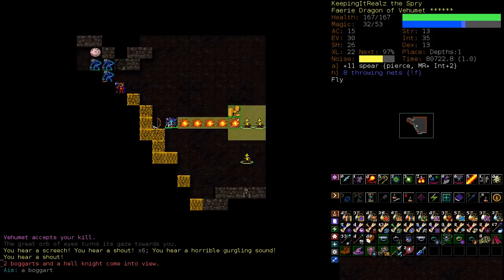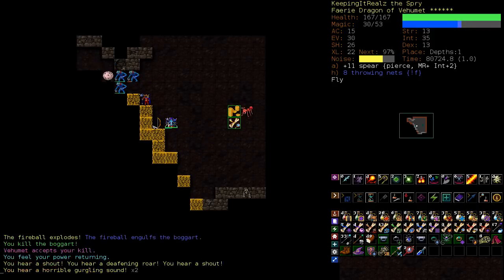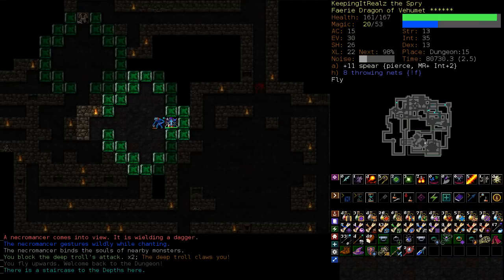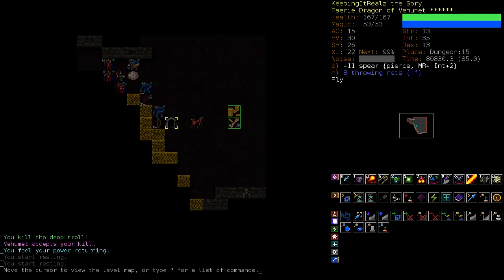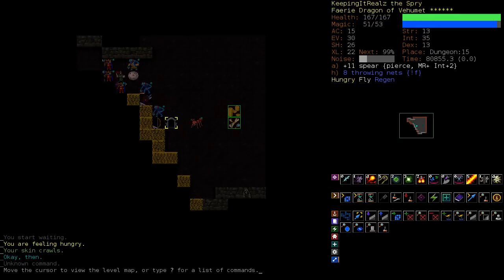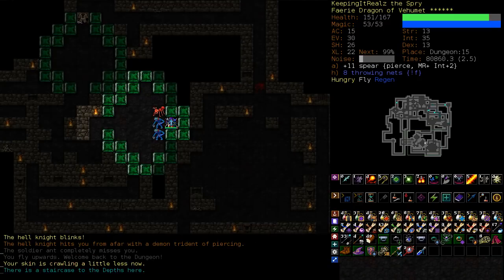Let's blow up the boggits first, because they can summon shadow creatures — in which case there will be lots and lots of enemies. We've got one hell knight. Oh yeah, we're about to meet a bunch of trolls. Actually I'm not sure I'm happy — I think I take it back. If nothing else, let's regen first. We've got potions of invis. The hell knights can't see invis, so we could potentially quaff that if need be. But we're alright — we bring these trolls up and then blink away, then blow them up.